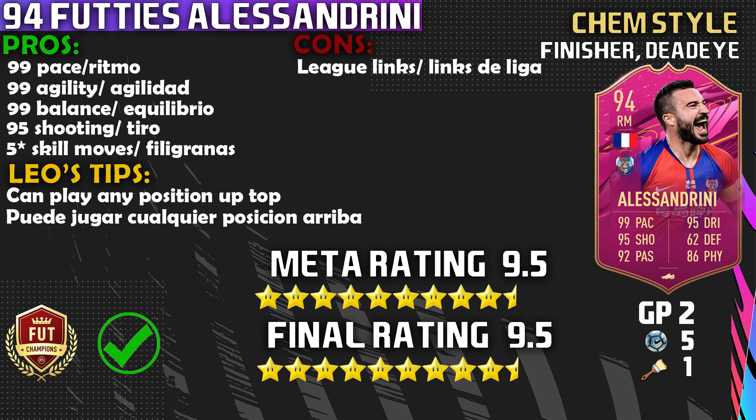Alessandrini is a machine — he is broken — and I cannot believe this card is free. What a fantastic treat EA have given us. I 100% recommend you do this Alessandrini card. The biggest pros are obviously the 99 pace, 99 agility, 99 balance — super broken and smooth in game. The 95 shooting is really good too, showing he can play striker as well. The five-star skill move upgrade — I love it.